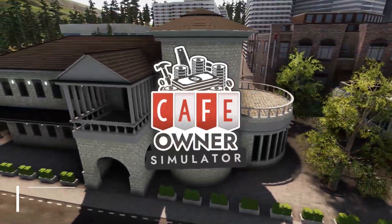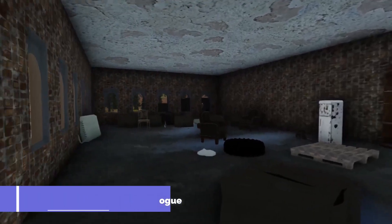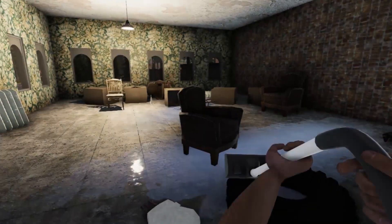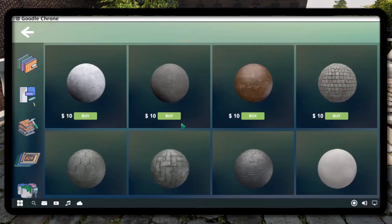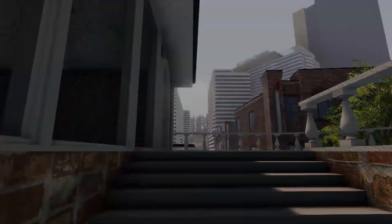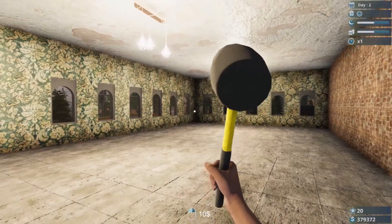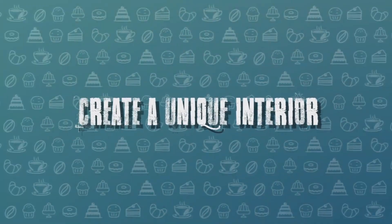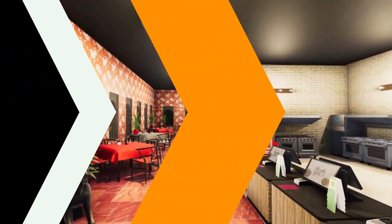At number 10 we have Café on a Simulator. This is a very simple simulation game where your main objective is to restore an abandoned building and start building a restaurant business from the ground up. It sounds amazing, but I know this type of simulation game is not for everyone. If you're into this type of game, this is one you should definitely try out. Currently we have the prologue version which represents the first few hours and the basics of the game. The game currently has mostly positive reviews on Steam.